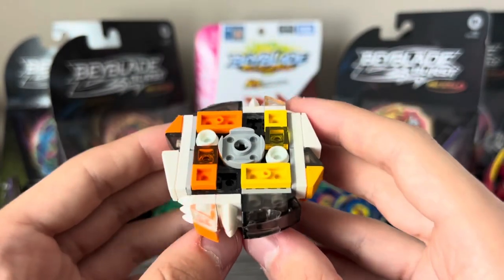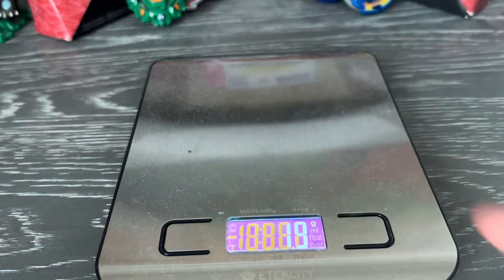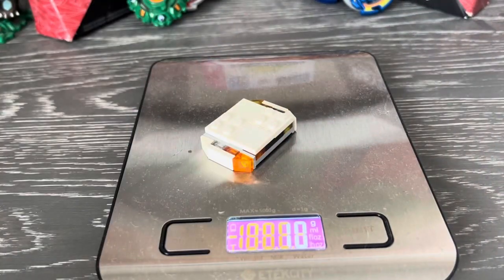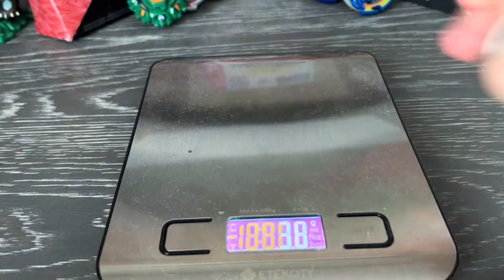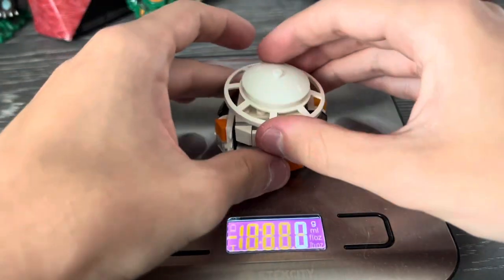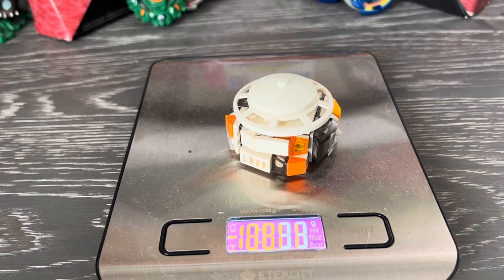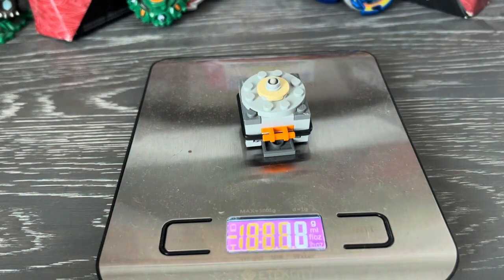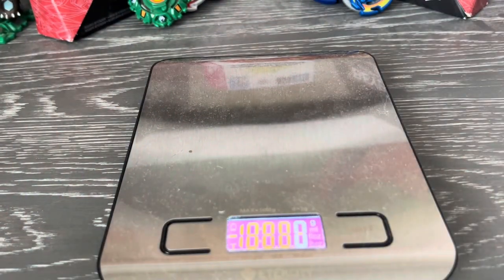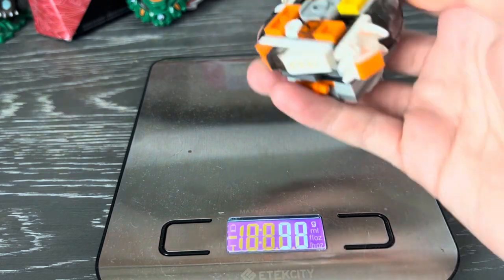Now we're going to weigh the parts. The layer is 19 grams — pretty heavy. The chassis is 10 grams. And then the driver is 4 grams — pretty heavy. So the full Beyblade all put together is around 33 grams — that's the same weight as Reaper. And then of course, let's weigh Generate. Generate is 17 grams. So overall, this Beyblade weighs 36 grams — a pretty decent weight. Now we're going to do the test battles with both stock combos.